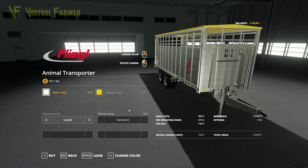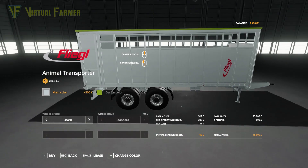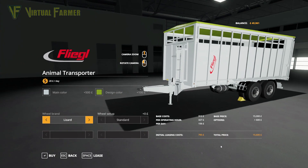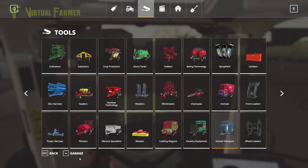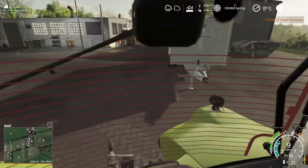It's also cheaper actually, this Fliegl. We're going to go with the Class greens so we match the rest of our farm. The gray color might work quite well. For the wheels we've either got the Michelin or the Lizard — it costs a bit too much to get the Michelins, so we'll go with that for £15,600 and buy ourselves the animal transport trailer.